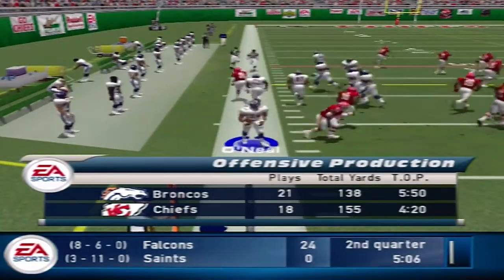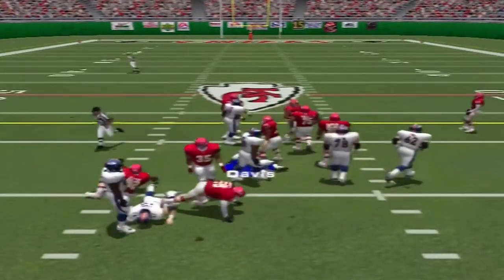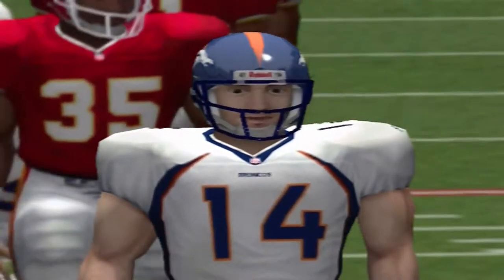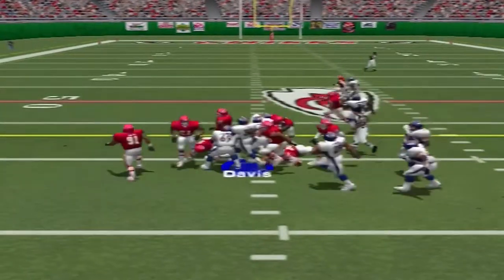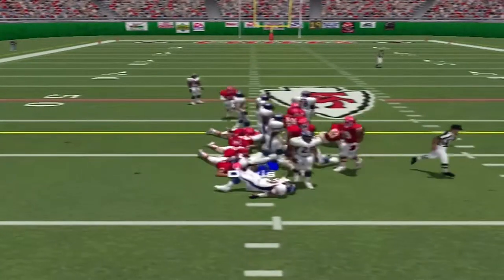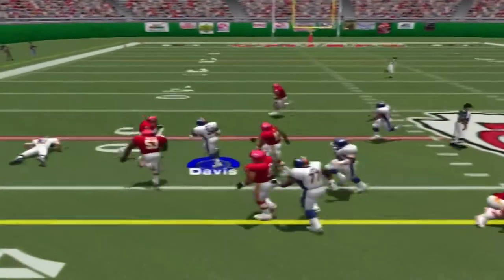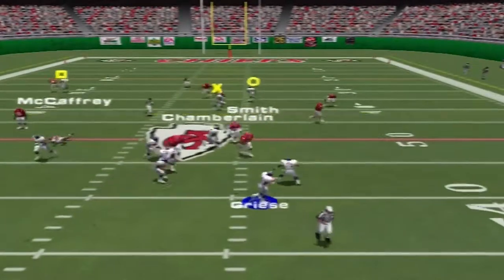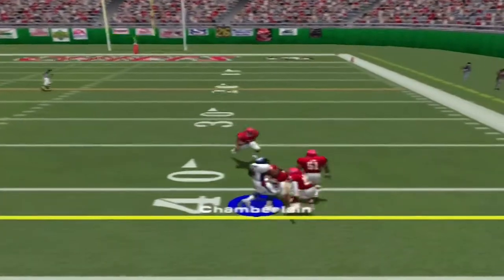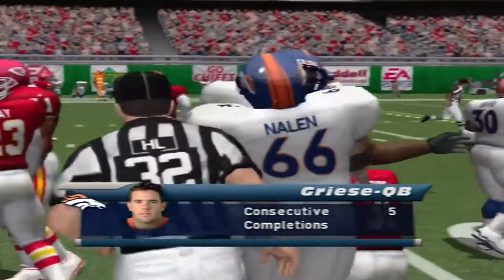They'll start the drive from the 33. He hands it off — Edwards with the takedown at the 37. They're determined to close a game like this. He hands it off — Williams makes the stop at the 41. Davis gets the carry — Hastie with the takedown at the 48. He's looking to throw, scrambling — pass complete. Atkins with the tackle at the 41. He catches a bullet for the first down.